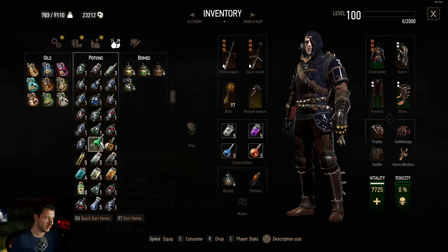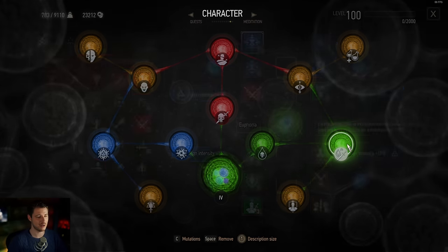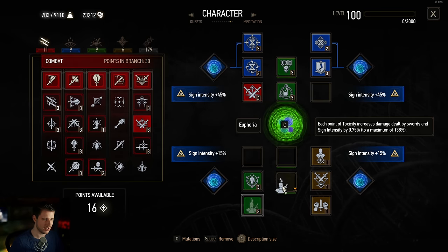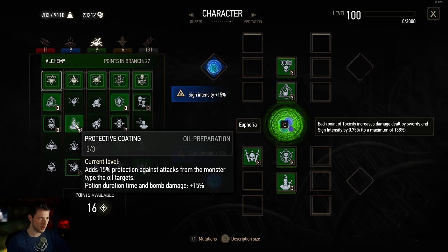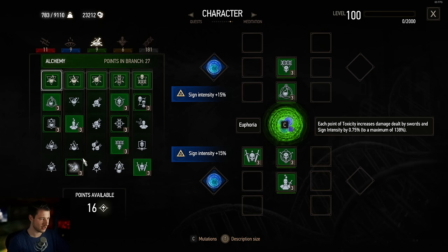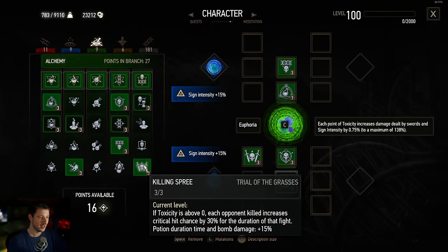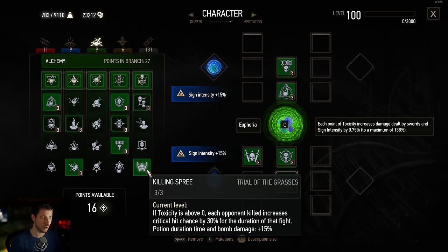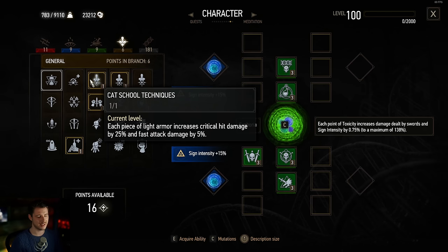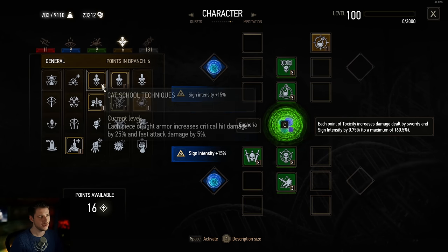Also picking Geralt of Rivia's crossbow as usual. Let's build this build together — we start off with Euphoria, the classic. It's still overpowered in the next-gen update. We pick our classic perks first: Heightened Tolerance, Acquired Tolerance. You could pick Protective Coating if you take a lot of damage, otherwise I'd recommend picking damage perks. Synergy is a must to increase your mutagens, then go for Killing Spree because it grants 100% crit chance.